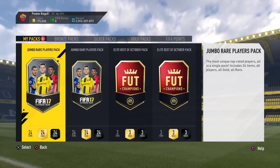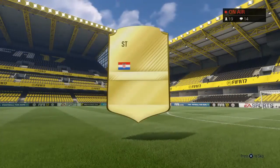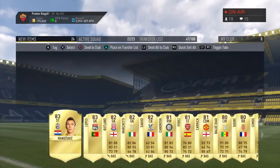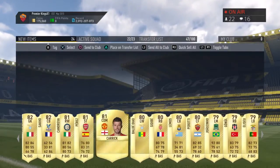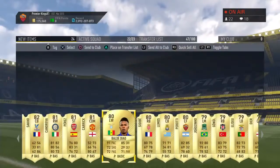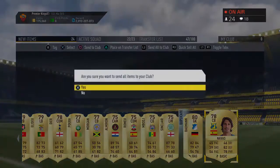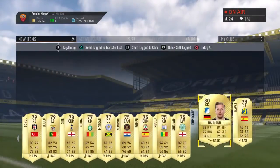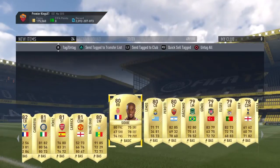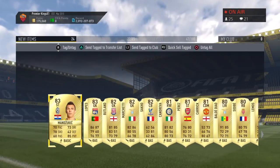100k packs — can we get a walkout? No walkout in the first pack. A little flares from Juventus, a couple of 82s, some 83s. This guy's rated 80 — I thought he was like 70 something. That's actually a pretty good cheap card. The rest of the pack is pretty standard. We might as well send it all to the transfer list because I'm probably just gonna sell everything.